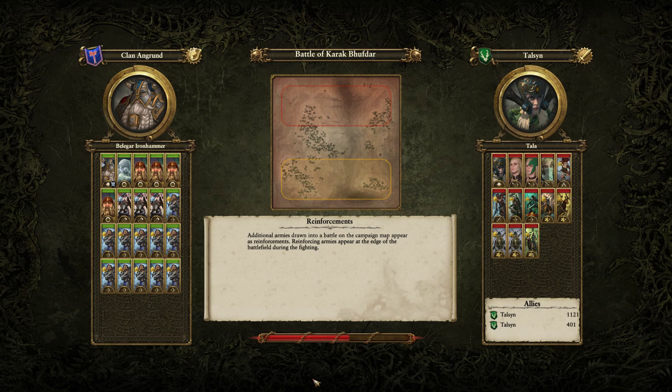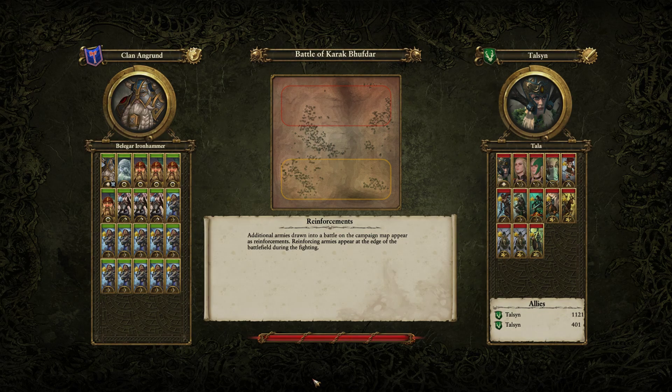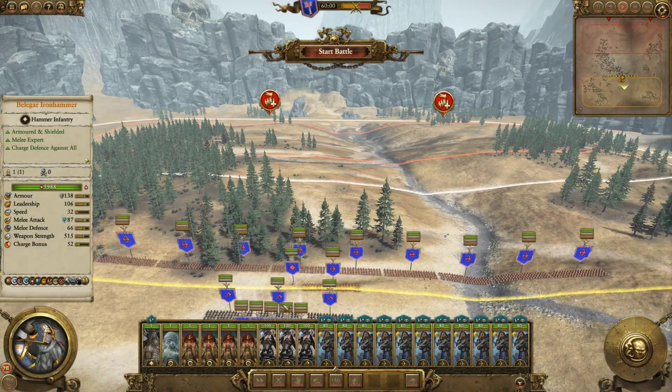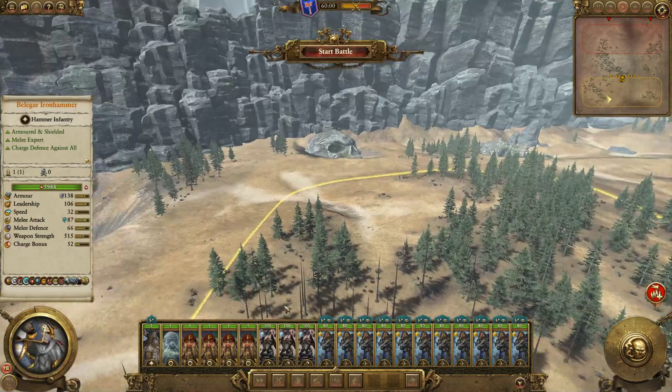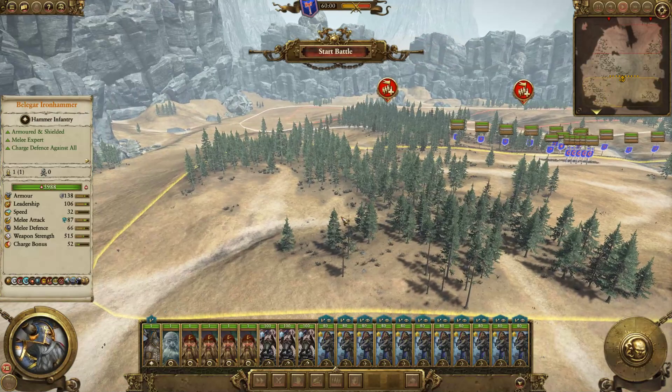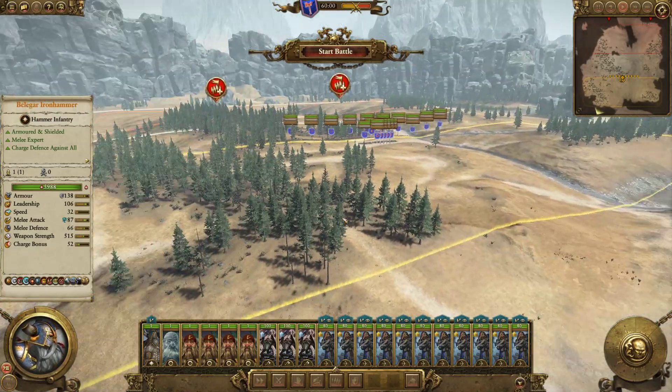The main thing I'm going to be evaluating this on is: is it good enough to be worth putting in this many Master Engineers and no artillery in the army? Given the situation that we're up against cavalry, the best thing you want to do against cavalry is corner camp.